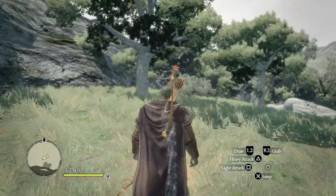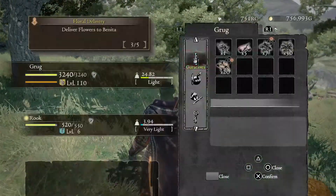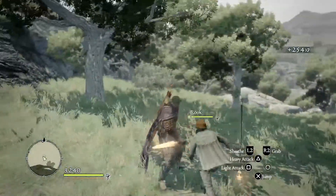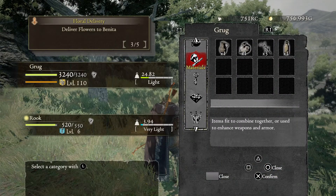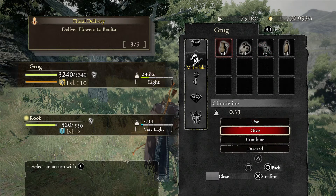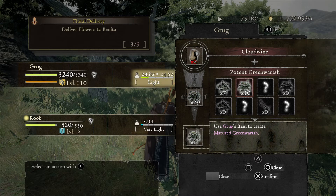You're going to look at this and think it was much harder for you — and you're right, it will be harder at your actual level. We're just one-shotting most things right now. When you pick up materials — Sunbright is one — you can also see Cloud Wine. If I combine that with Potent Green Warrish I can make Matured Green Warrish, which is nice.